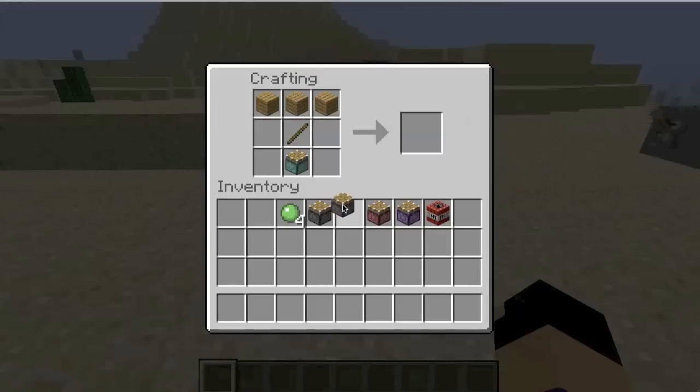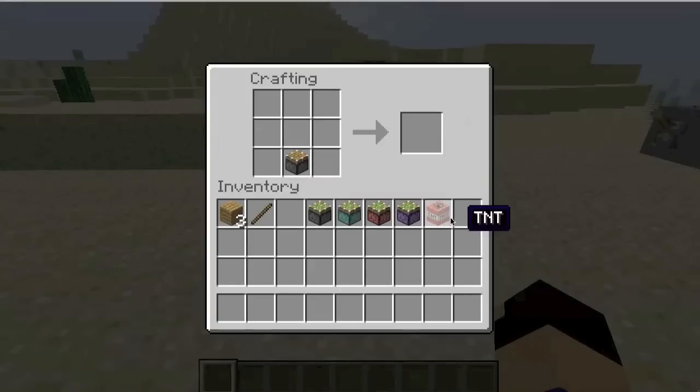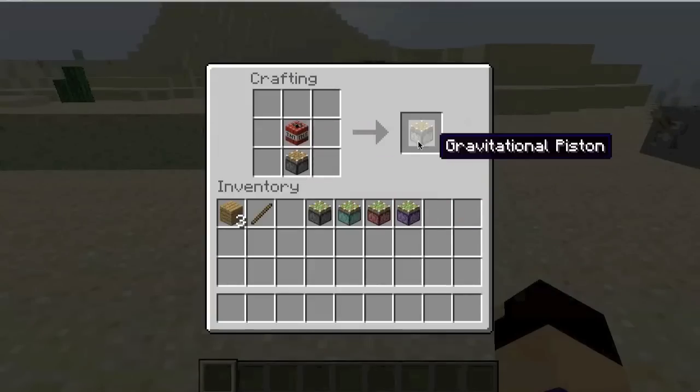To make the triple piston, you put the double piston in the normal piston's place, and you should get a triple piston. To craft the quadruple piston, you do the same progression. If you put a quadruple piston there, it doesn't give you anything beyond that. Everyone should know the crafting recipe for the sticky piston — slimeball on top of piston — and it works the same for all the other pistons: double gives you double sticky, triple gives you triple sticky, quadruple gives you quadruple sticky. The last working crafting recipe is piston with TNT on top, and that's how you craft the gravitational piston.